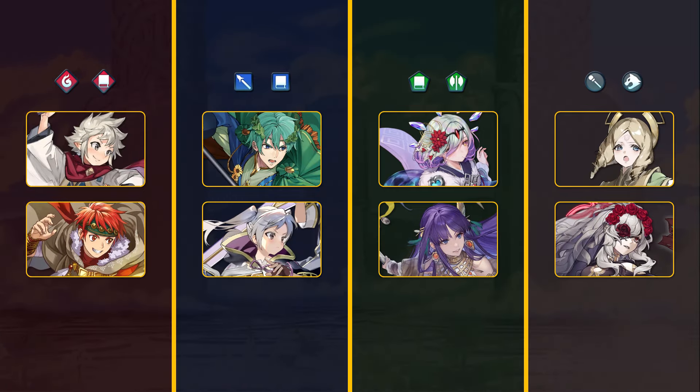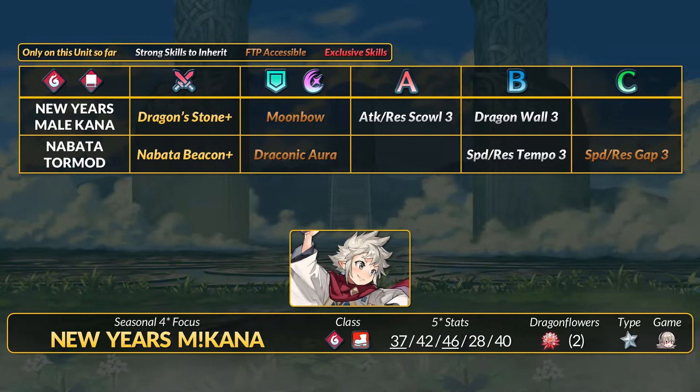We have two returning 4-star focus units and both are red. New Year's Male Khanna and Nabata Tormund will share that increased rate. The blue group has Valentine's Ephraim and Duo Young Female Robin and Chrom. Green has New Year's Quasir and Nabata Altina. Colorless has Young Emeryn and Bridal Emla.